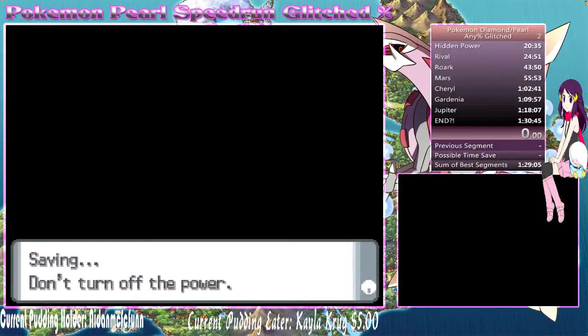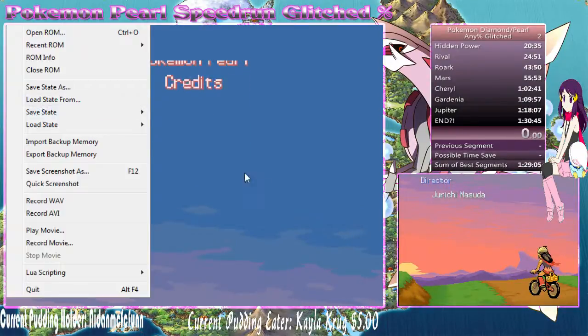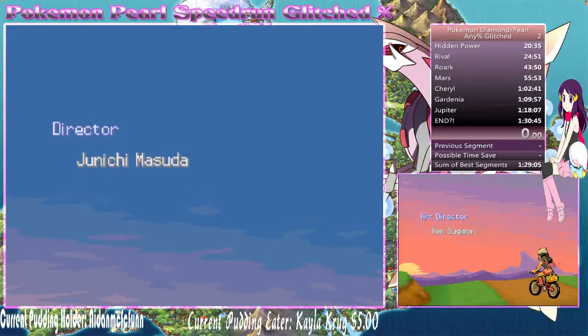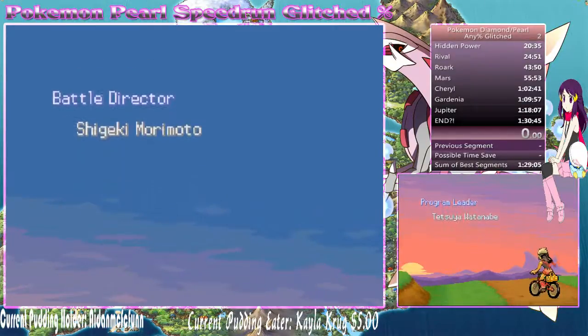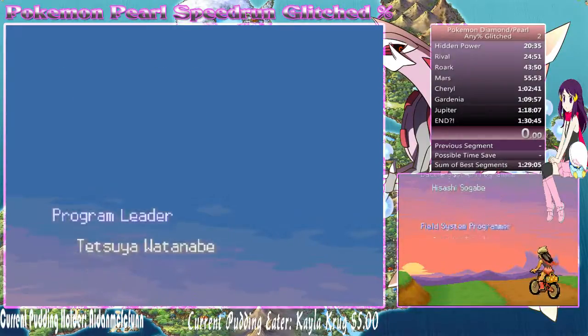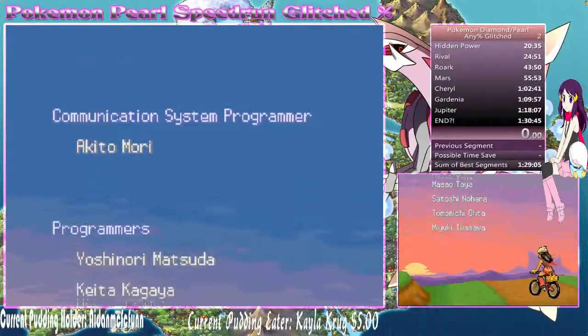There are a lot of other glitches in this game to speed up the speedrun. One involves changing the in-game clock timer when you start the game - that lets you have a specific trainer ID, generates perfect IVs for Chimchar, a perfect nature for the speedrun, and will grant you Hidden Power Fighting with max attack power. I can't really do that because I'm on emulator - the way it runs is kind of weird and there's no real way to access the DS menu. I've heard you can record a movie to set the timer but it doesn't work for me.